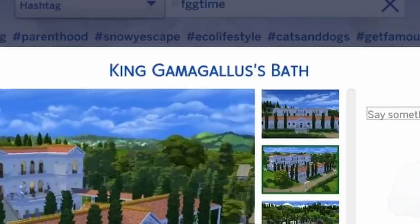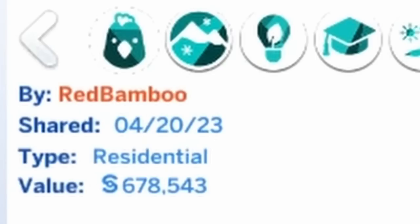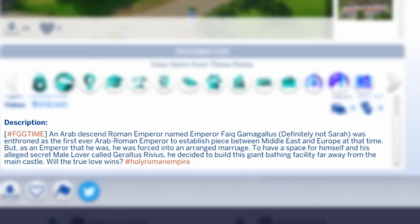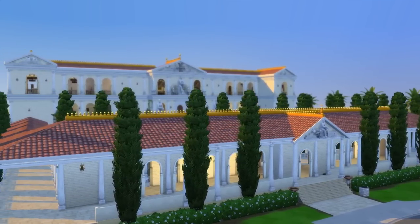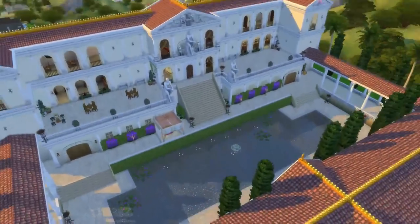The first build we're gonna be looking at is King Gamma Gallus' Bath by Red Bamboo. An Arab-descent Roman emperor named Emperor Fake Gamma Gallus — definitely not me — was enthroned as the first ever Arab-Roman emperor to establish peace between the Middle East and Europe. But as an emperor, he was forced into an arranged marriage. To have space for himself and his alleged secret male lover, Geraltus Rivius, he decided to build this giant bathing facility far away from the main castle.